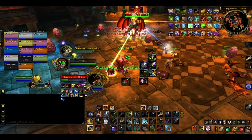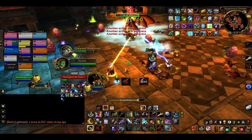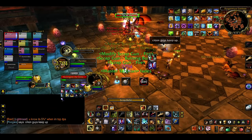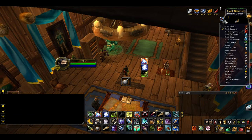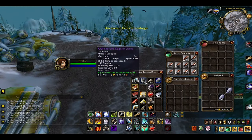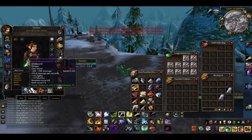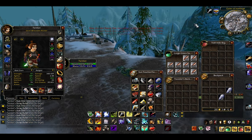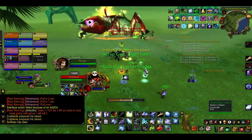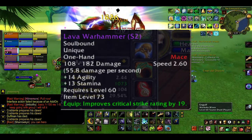If you spec into the marksmanship tree, Aimed Shot, Trueshot Aura, Chimera Shot and Rapid Shot could become part of your rotation, likewise for Survival with Black Arrow and Explosive Shot. You can also use tracking — except Track Beasts for whatever reason — which you should turn on depending on the type of mobs you're facing, if you're specced into Improved Tracking. Just like regular hunters, you'll mostly be using mail and leather, and you can use nearly every weapon except one-handed axes and two-handed maces. One-handed maces are an option too, even though they appear red in your skills tab — that's just a graphical bug.